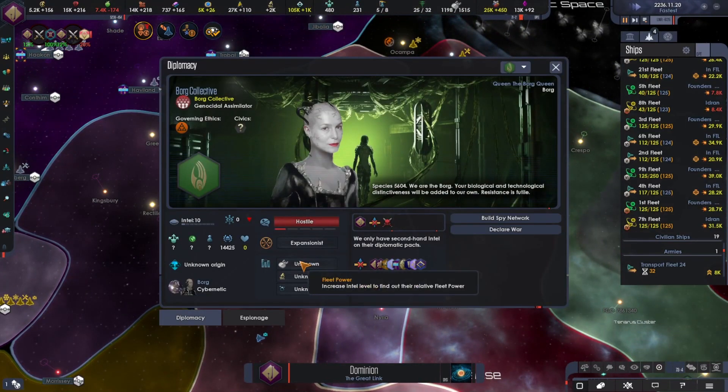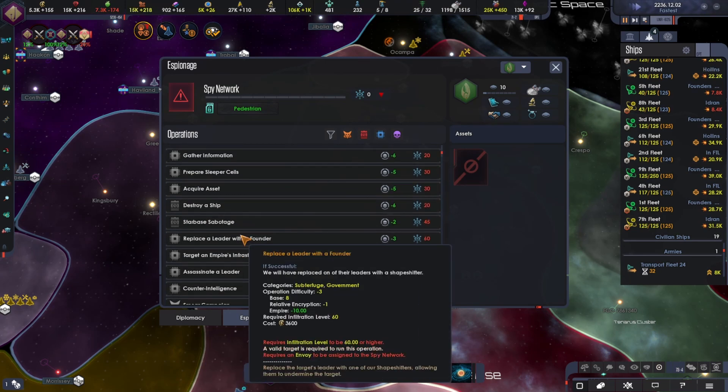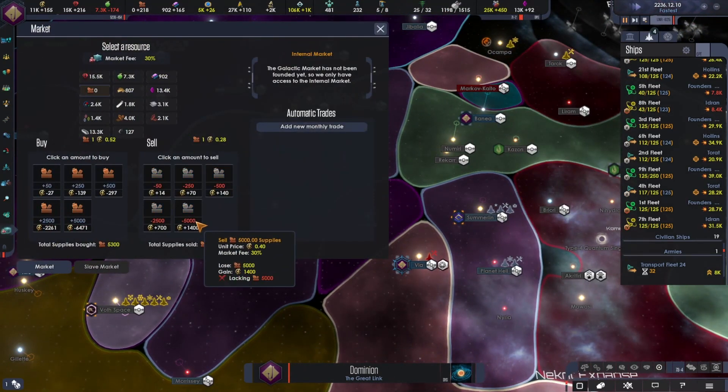We are the Borg. It would be nice to do stuff against the Borg, but that would mean they would assimilate my envoy, and that would not be good. Sell you.